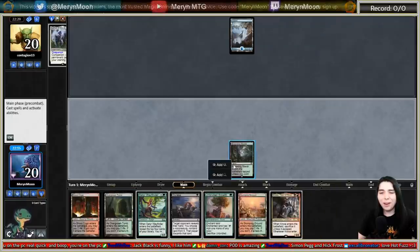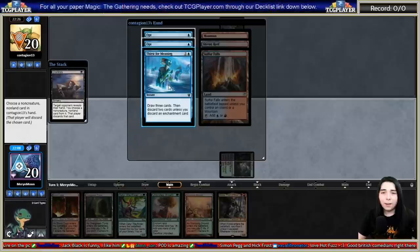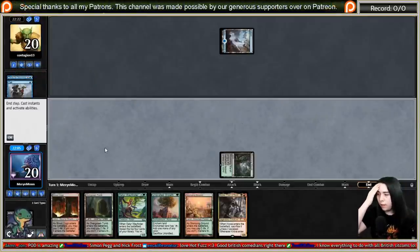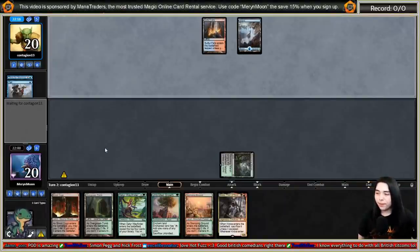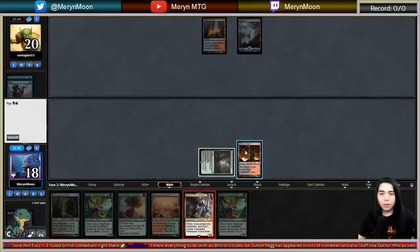Going for Duress right now — I don't want them to get their looting spell off if they only have one. Their hand shows: Thirst for Meaning, Opt, and Opt. Let's take Thirst for Meaning — it's a good card. So they just have double Opt and lands. I'll go with Kroxa here because I want to start recurring Kroxa with Lurrus. Let's go black-red.